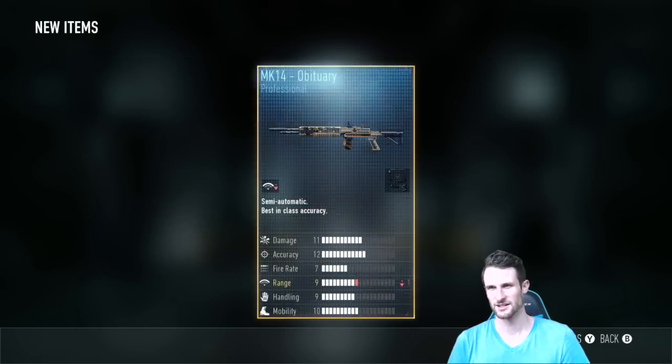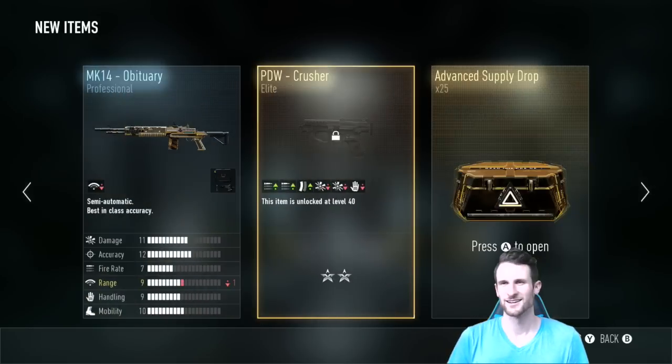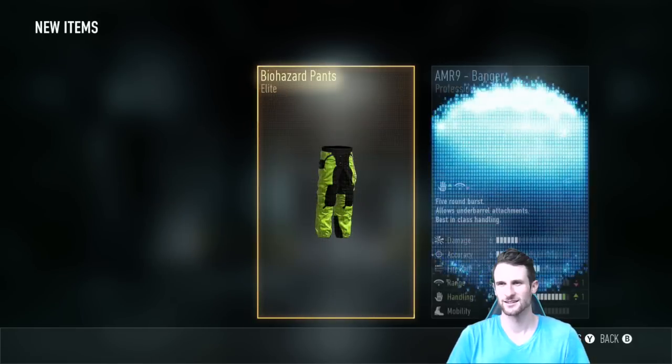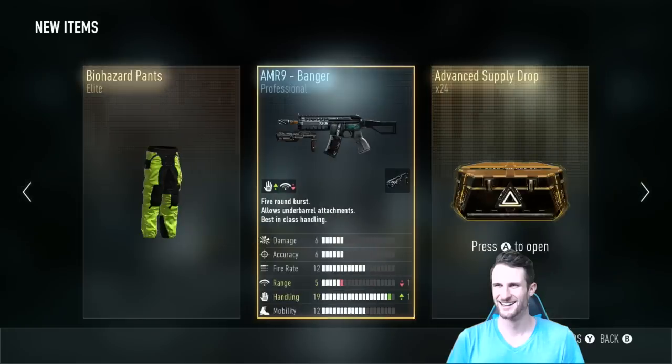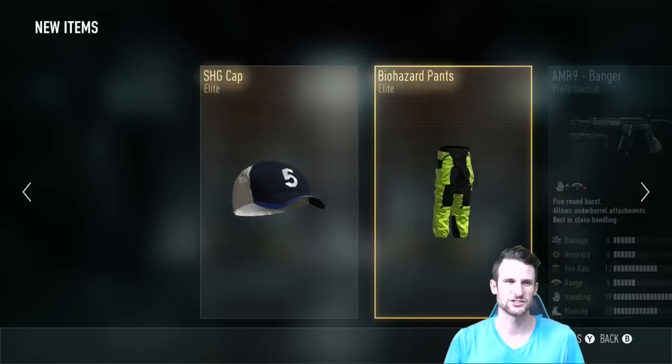I'm at 25. What do we got? I already have the crush. Elite feeder, only professional stuff. I got the PDW Crusher, which I already have. And go. Elite XO. I got the Eco — I already have that. Longitude EPM3. Biohazard pants and SHG cap.